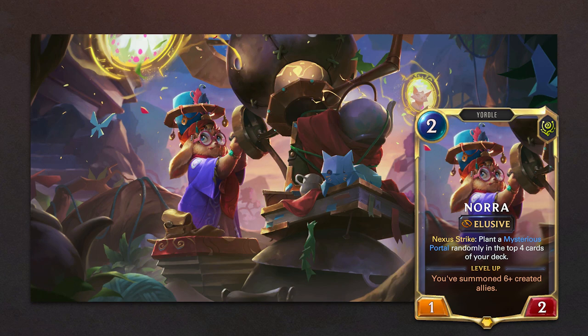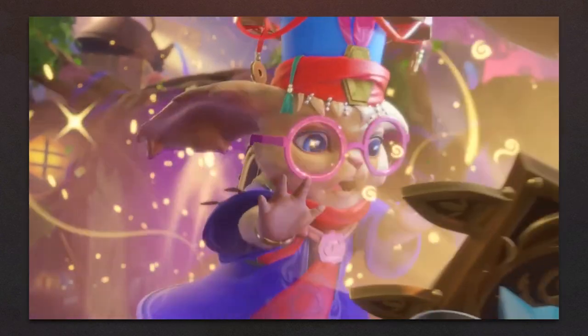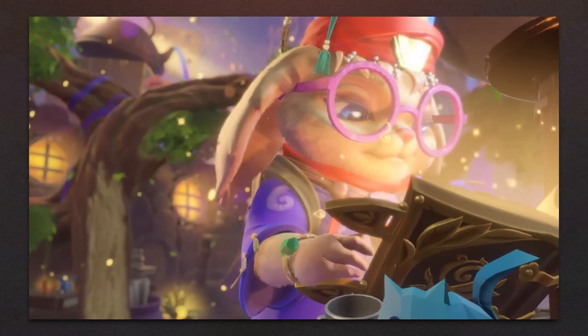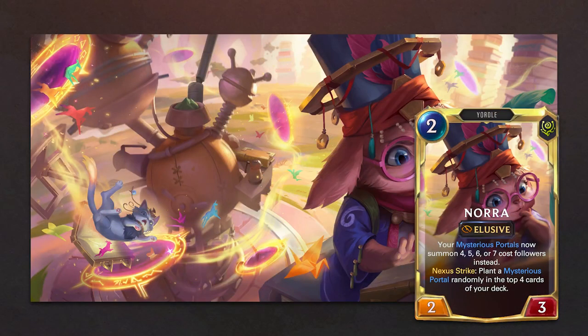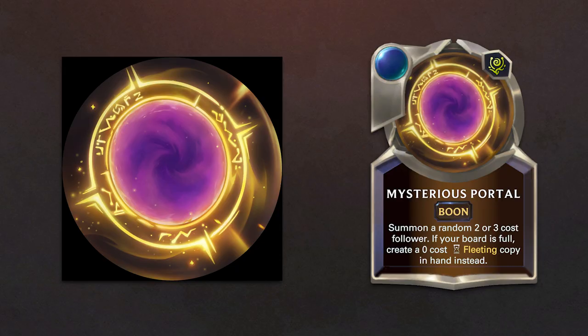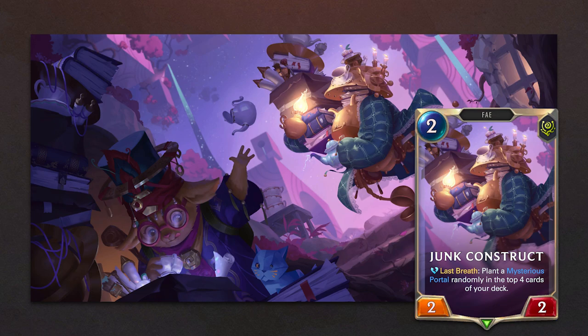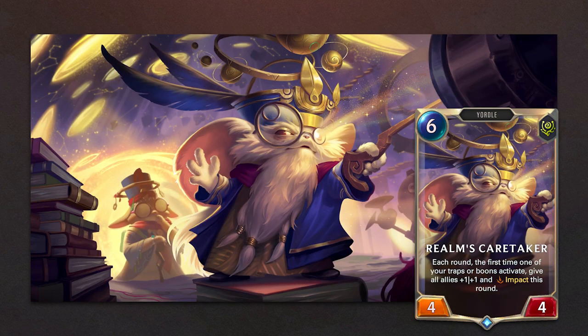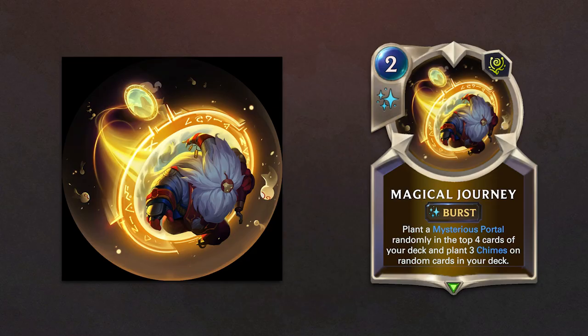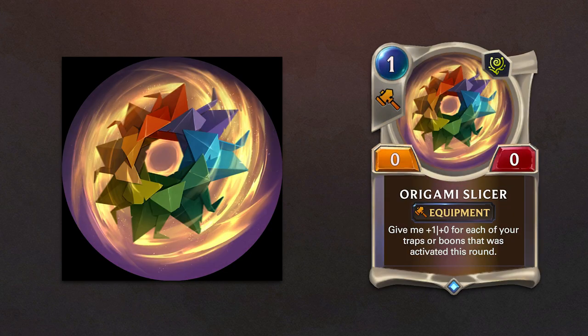Nora is the first Legends of Runeterra exclusive champion. Her champion spell is Nora's Portalpalooza, and she introduces the new boon Mysterious Portal. Nora brings with her 4 new followers: the Teammaker, Junk Construct, Living Library, and Realms Caretaker. Three new spells: Magical Journey, Portalpalooza, and Eclectic Collection, and the Equipment Origami Slicer.